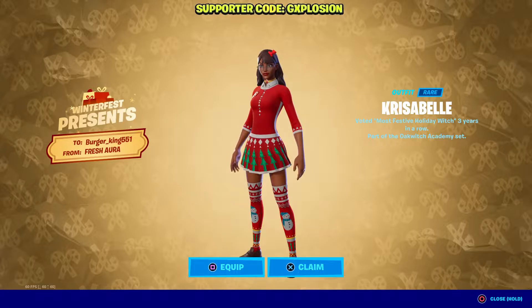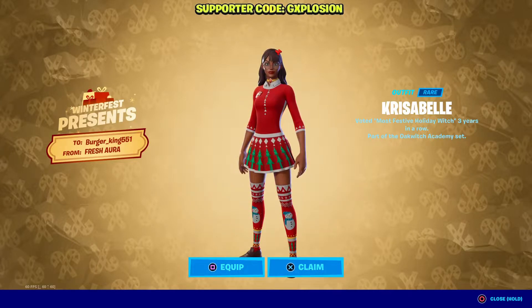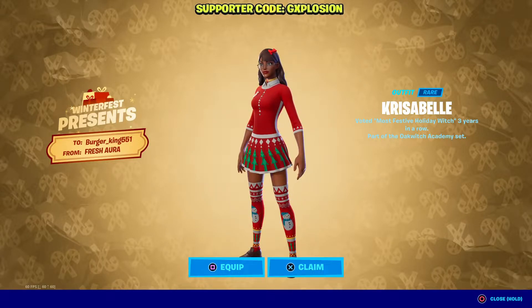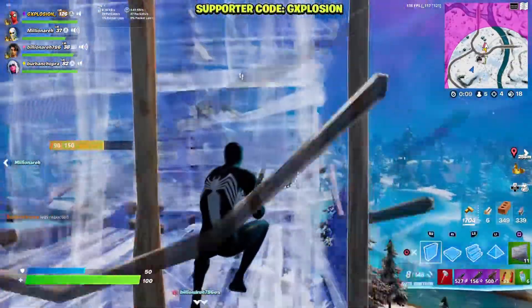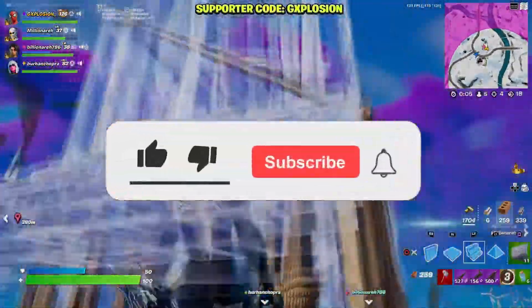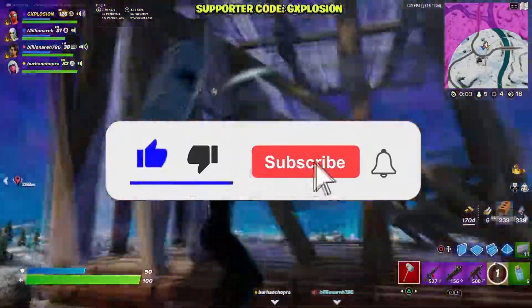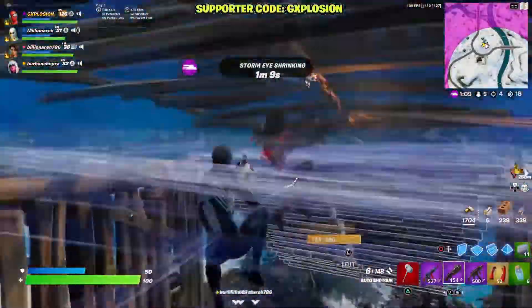So as you saw guys, this is the method by which you can unlock the Krizabelle skin early. You just need to unlock all of the 6 boxes on the left, and once you do that, you guys will be getting the skin for free and early. This is going to be the end of the video — I hope you enjoyed it. If you did, please drop a big thumbs up and click the subscribe button. Don't forget to use code G-Explosion in the Fortnite item shop. I would really appreciate it.